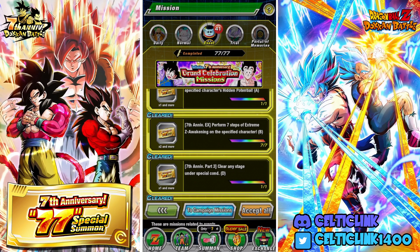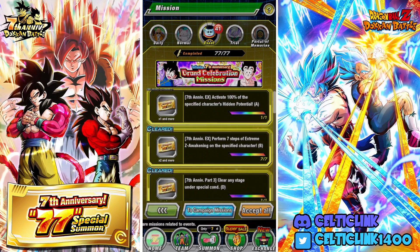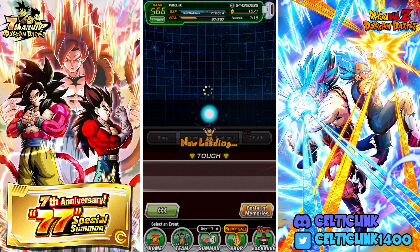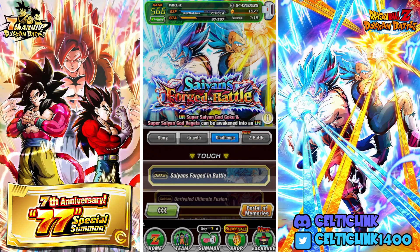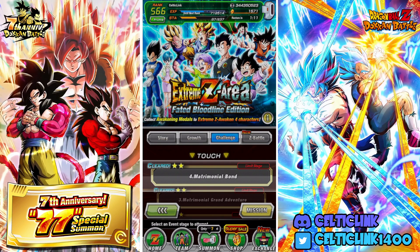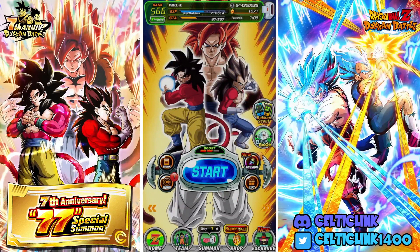You'll also need to perform the Extreme-Z Awakening steps for all three of the units, which can all be gathered by completing this event over here — the Extreme-Z area, the Faded Bloodline. You just simply need to go through and complete all the stages and awaken them.